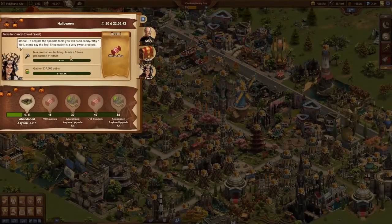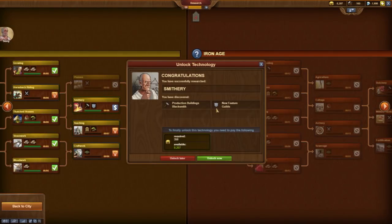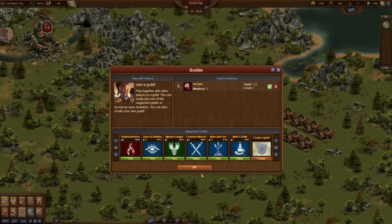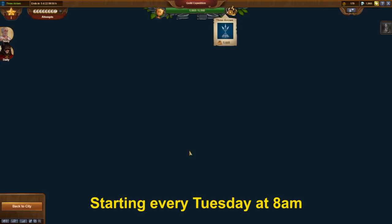The main prize of each event is a building that, in relation to its size, provides more benefits than every normal building. The most important decision will have to be made when you research the technology Smithery — along with it, you get access to guilds. Deciding for the right guild is extremely important for your further development. Some guilds have special requirements, such as participating in guild battlegrounds every day; others concentrate more on supporting each other in trading. You should check the type of guild and make sure it matches your expectations. Deciding for the right guild is the key to success and a good foundation for having a lot of fun in this game.